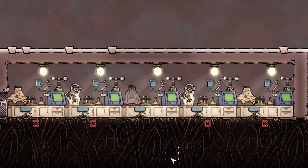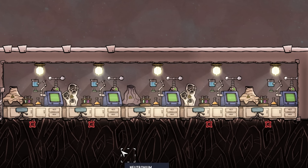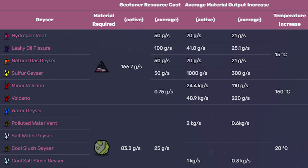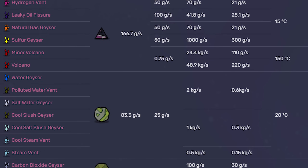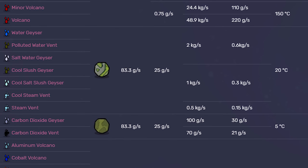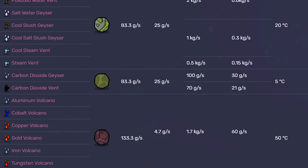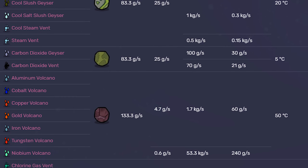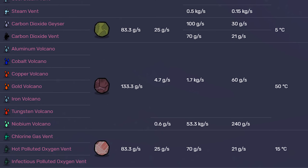So those are the five materials we can potentially use for our geotuner and there are no more than that. How would you know what to use for what? I have a chart from the fandom wiki for Oxygen Not Included, which is a wonderful website I highly recommend — link in the description. It is a community-driven website kept up to date by the community itself, and I myself use it quite a lot. All credit for this chart goes to the fandom wiki.